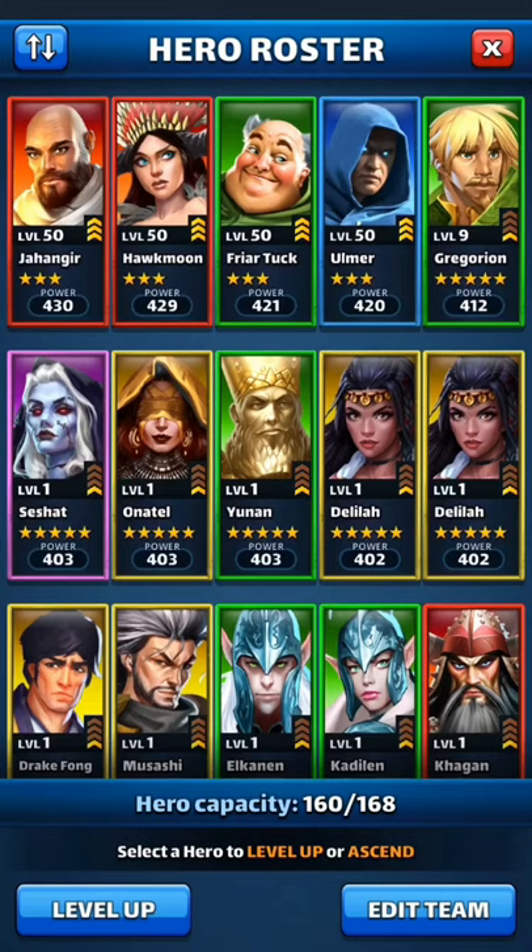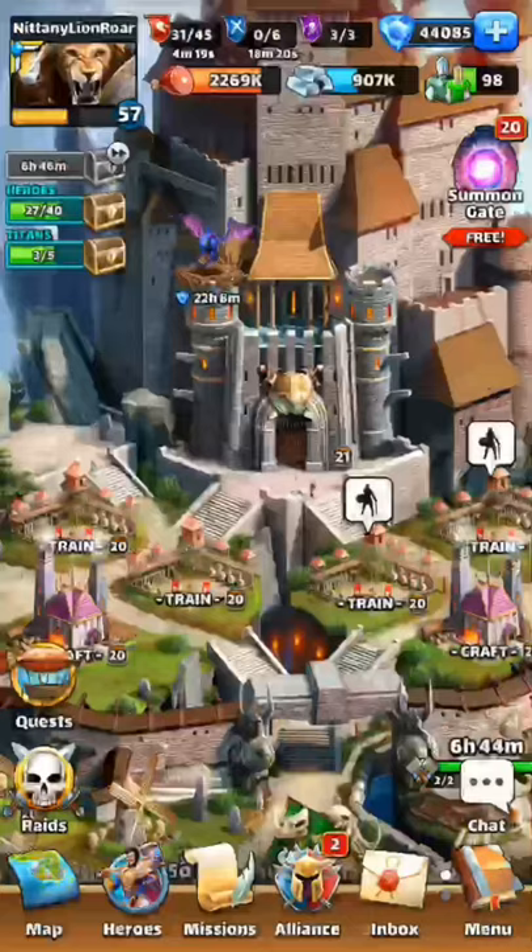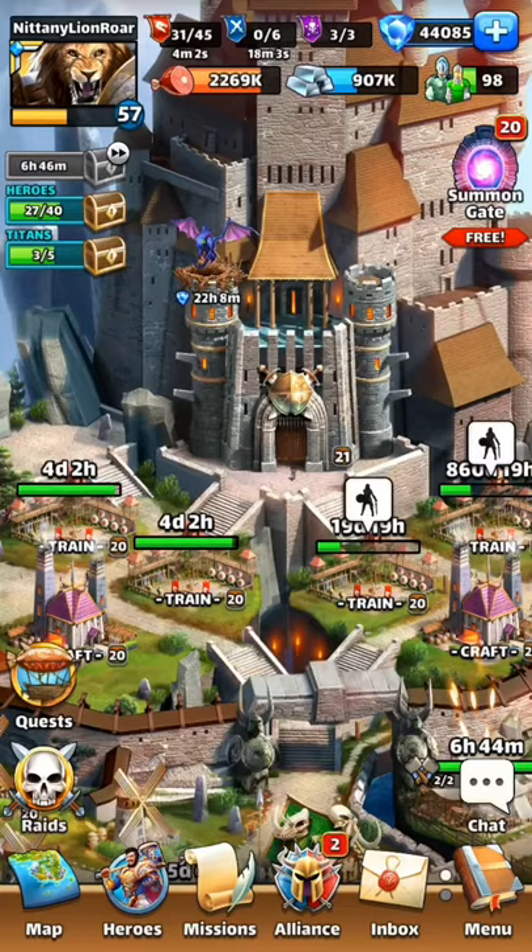Power leveling is whenever you go find one of your completely unleveled five-star heroes and you level it all up in one sitting, and it takes less than an hour to do. In fact, you can do it somewhere between a half an hour and 45 minutes if you're pretty quick.